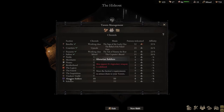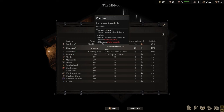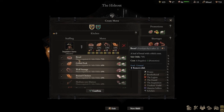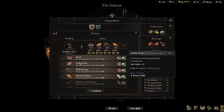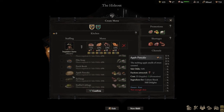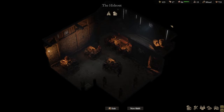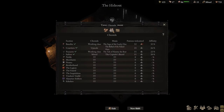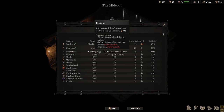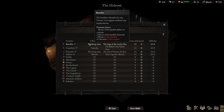Why it's important to know the clientele type is that it helps you dictate the menu. So if I go to the menu, for example, we can see the factions attracted for Apple Pancake — it attracts bandits and peasants. Bandits and peasants, if I go back to Tavern Management and look at clientele, are both working class. That tells me that if I am trying to pursue an upscale tavern, I should not be offering apple pancake as a dish for sale.